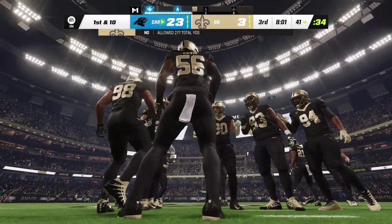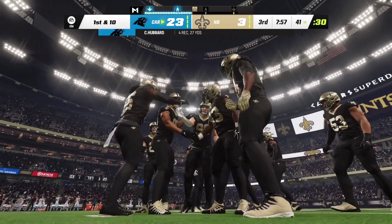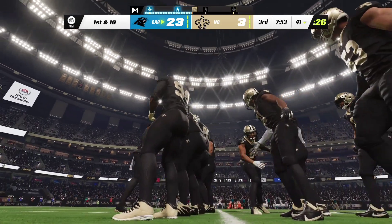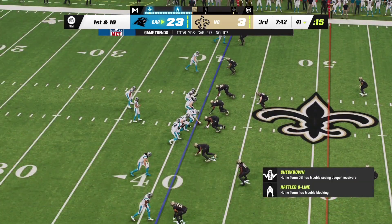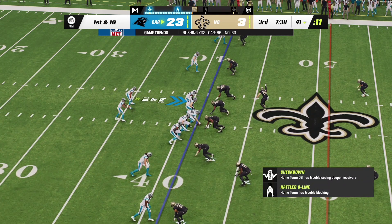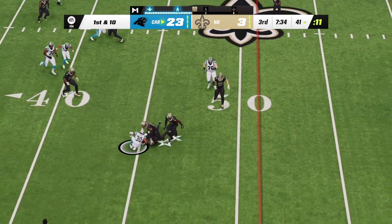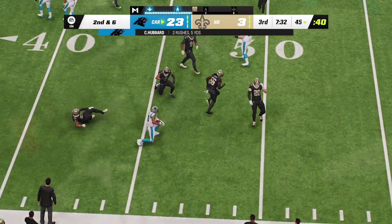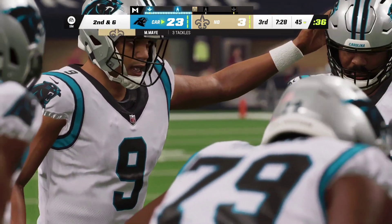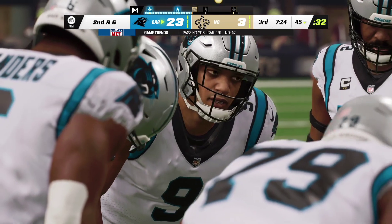They'll run on first down with Hubbard and he'll be taken down at about the 45. You don't turn your nose up at a gain of four on first down. Second and six — Young to throw — he'll find Thielen on the right side and this is going to be another first down, the tackle made at the Saints 40. A solid gain of fifteen yards and the sticks move.